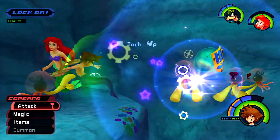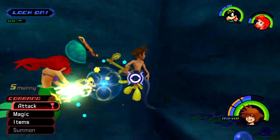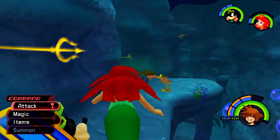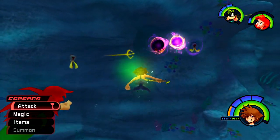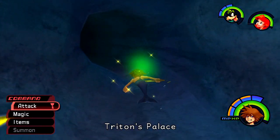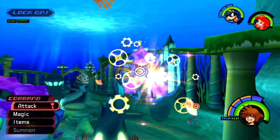Alright, there we go. Now all we should be doing is heading right into this hole, and this leads to the palace — Triton's Palace. We will be able to head to the actual castle gates here in a second. I want to do one of these because these are pretty annoying. They swim pretty fast, so they'll follow you everywhere. Let's go.